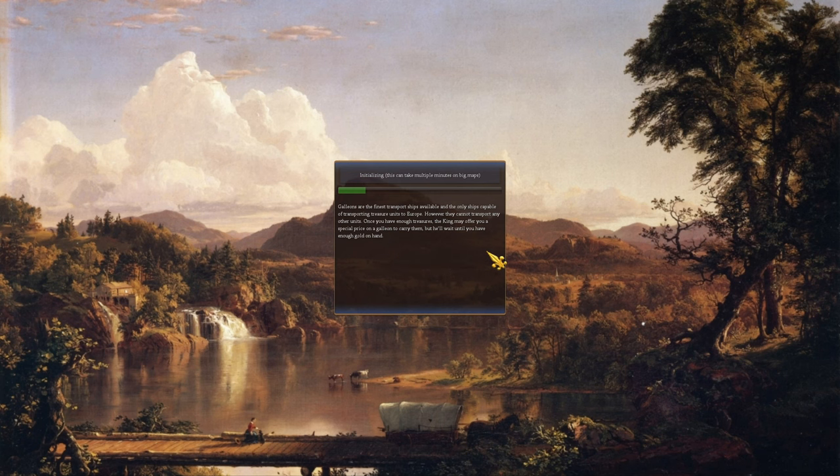The quotes in We the People are very interesting, especially the loading quotes. This one is telling you how galleons work — in this mod they can only carry treasure units and goods, not other units. Once you have enough treasures the king may offer you a special price on a galleon, but he'll wait until you have enough gold. On Marathon that's 6,000 gold; on normal speed it should be 2,000.